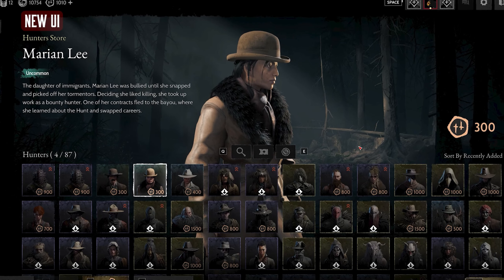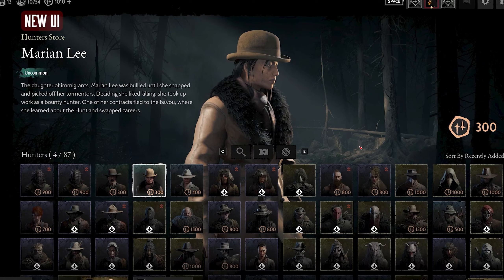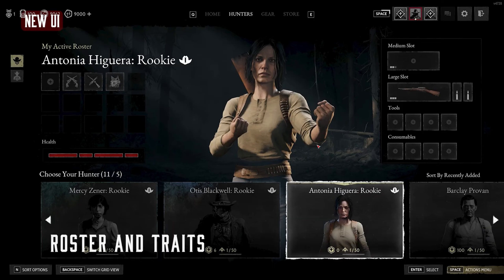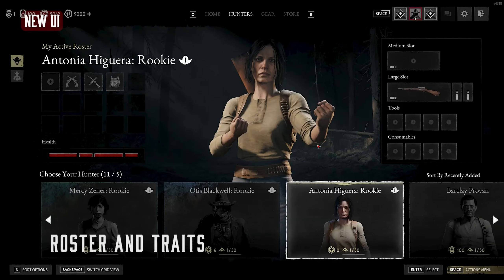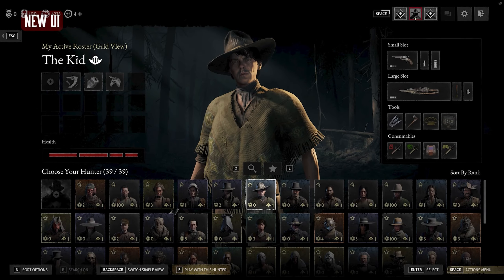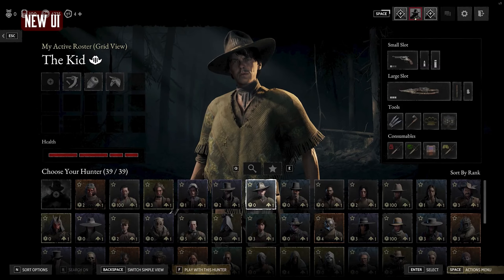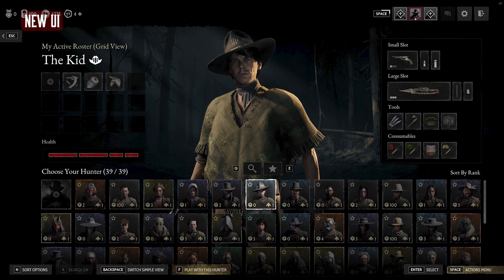I would like to mention that this grid layout, where you can see a bunch of these hunters all at the same time, is very useful and very efficient — it makes it a lot easier to find what you're looking for. Here we have the active roster screen, where you can either look at it through the original preview or switch to the grid view. It tells you on the bottom left which key to press to switch views. That is pretty cool — you'll be able to have an immersive view option as well.